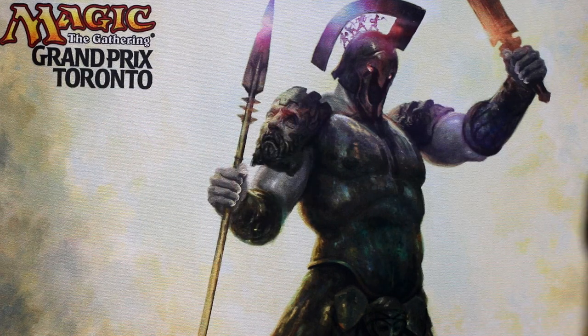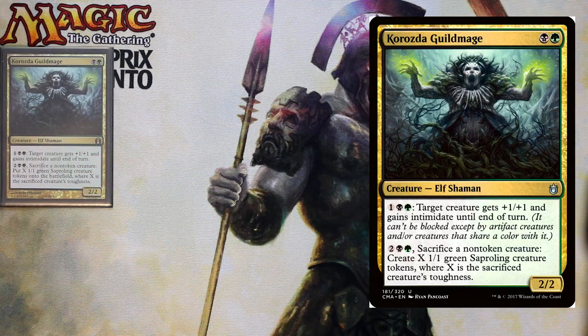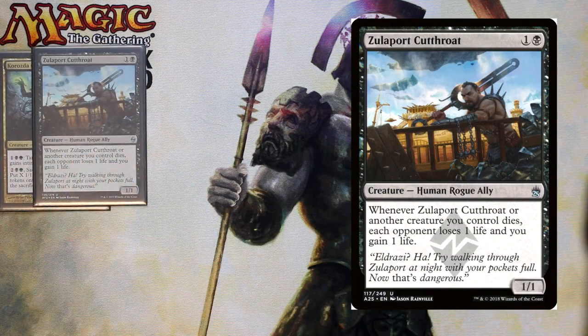Now for our two-drops, we have Korozda Guildmage. Korozda Guildmage costs two — one black and one green — for a 2/2. You can pay one colorless black-green and give a target creature +1/+1 and intimidate. And you can pay two black-green, sacrifice a creature, and put X green saprolings into play where X is the sacrificed creature's toughness. Then we have Zulaport Cutthroat, a 1/1 for two. Whenever him or another creature dies, each opponent loses one life and you gain one life.